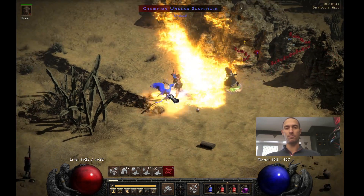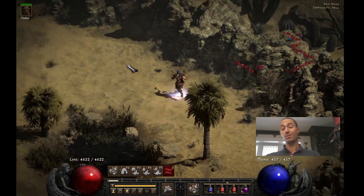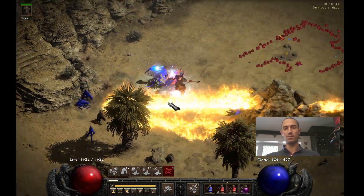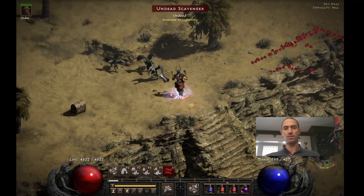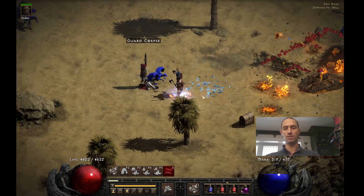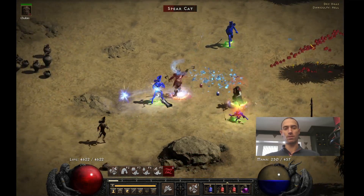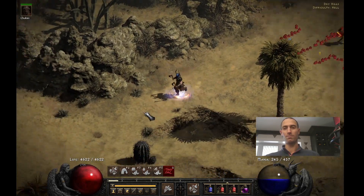The reason I'm using Frenzy is because we're using Ormus. We don't have Enigma, so we want some sort of movement speed. There are, in fact, some cold immunes here and there. These charms are rather difficult to get — they're a high level charm. I'm not actually suggesting you make this build. This is just for fun, this is just the memes.